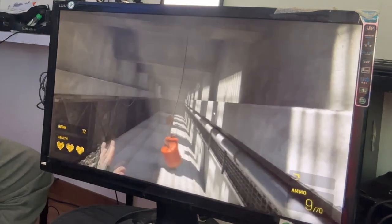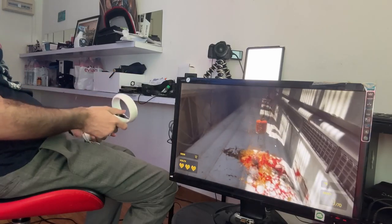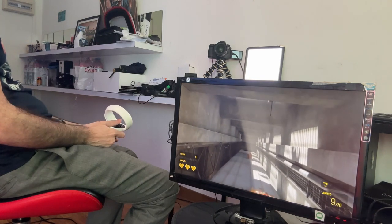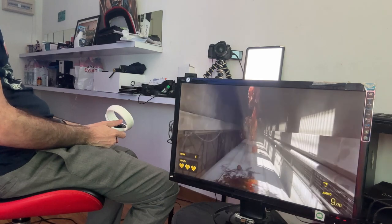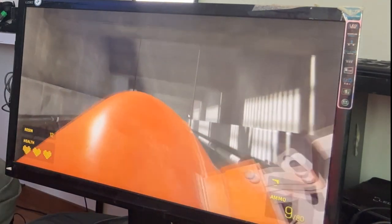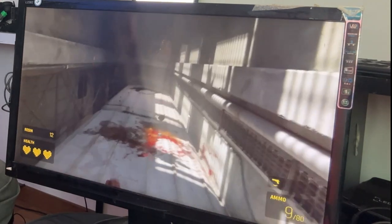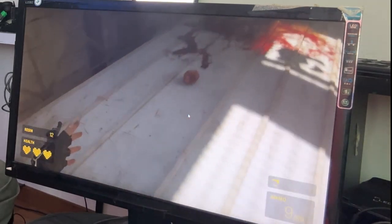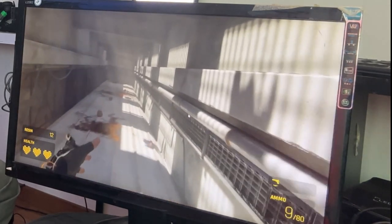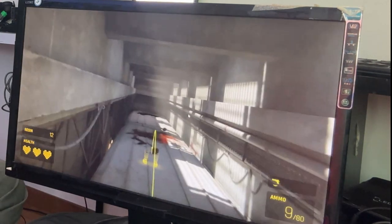All right, let's grab this barrel here. I do like the controls on the DPVR E4 — they're pretty good. Compared to the G2 there is no comparison; I can't really throw anything with the G2 to be honest. I have to use the Mammoth grips with the G2 otherwise I'm not really able to use those controllers — it just hurts my hand too much. These ones fit my hand fine — I can throw, I can grab, using my left hand even though I'm right-handed.